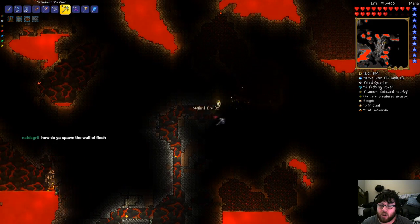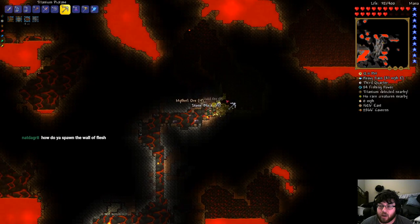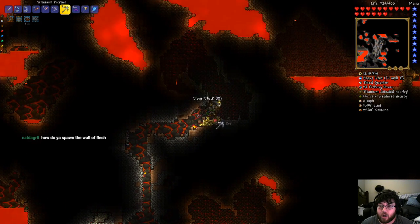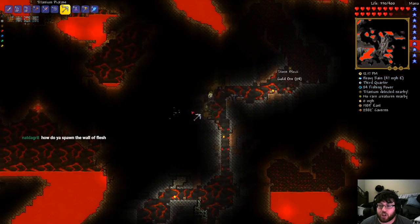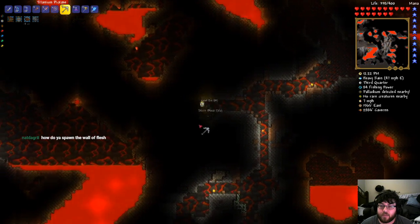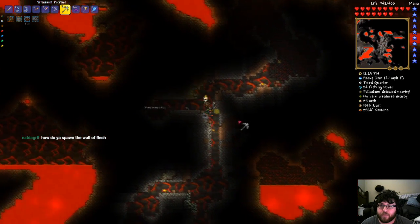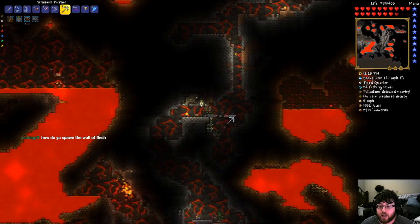How do you spawn the Wall of Flesh? So there's an item that enemies in Hell will carry called the guide voodoo doll. And you basically just throw the guide doll into lava, and it spawns the Wall of Flesh. So it is very easy to spawn the Wall of Flesh.